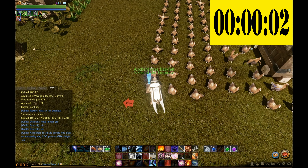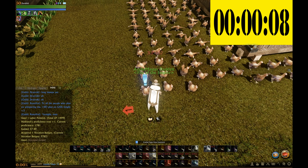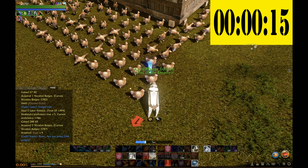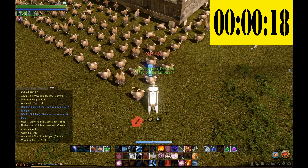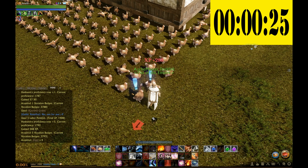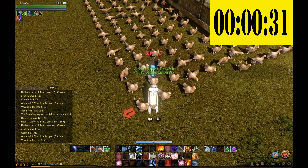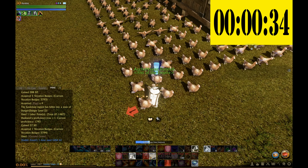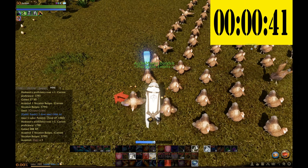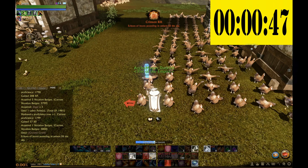This is a great alternative to running packs if you don't have a lot of time, or maybe you're trying to get into a GHA group or some other activity. While I was doing this, a rift popped up — if I wasn't recording I could have run the rift and then come back and kept going. You can't do that if you're doing trade packs. A Halcyona war also came up right at the end — another great opportunity to jump in with guildies, do some PvP, progress my character, and then jump right back into the chickens. It's a great stop-and-start activity.